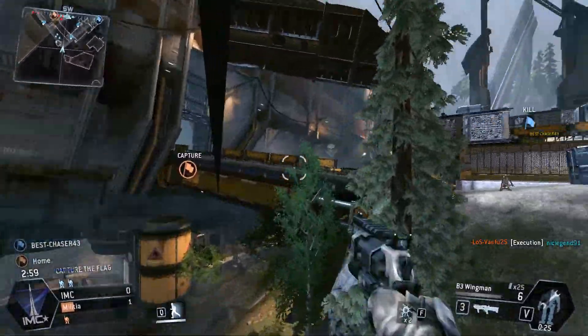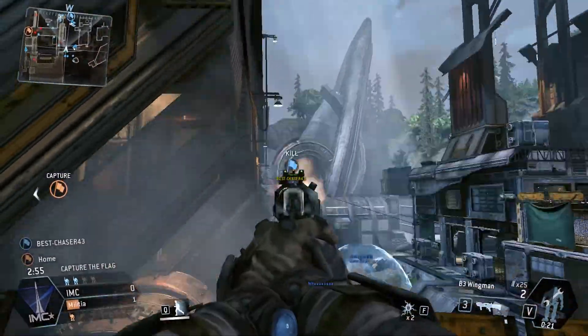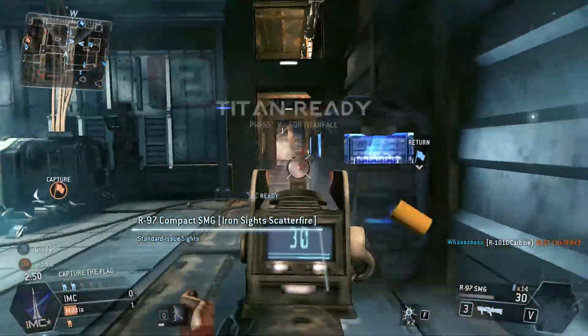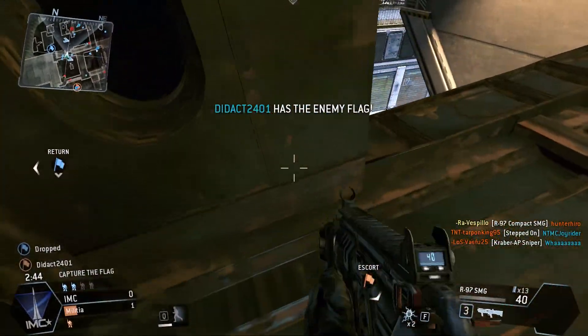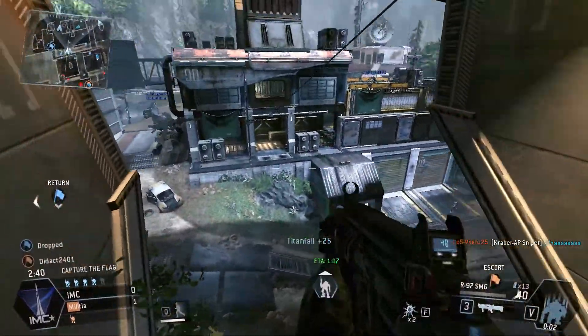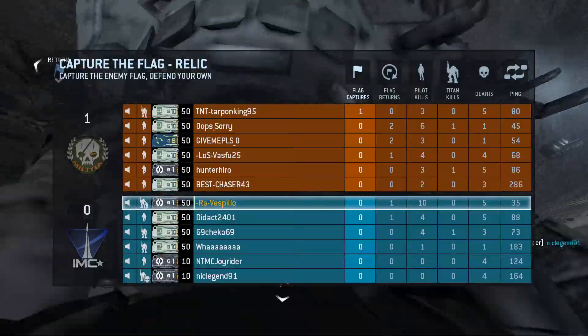This guy's going the wrong way — he's also lagging, so he's got that working for him. So we've got a Titan already, we don't want to drop it. Because again, we're playing that defense. We like being in our Titan for defense. That is our happy little home — we always want to be there.